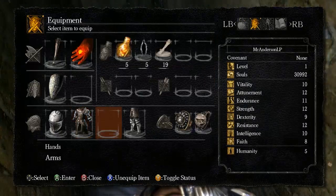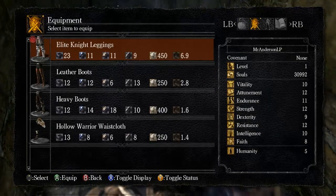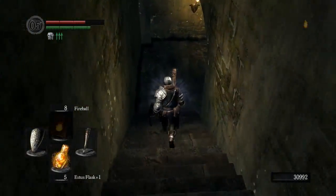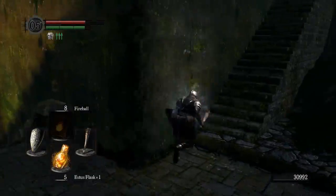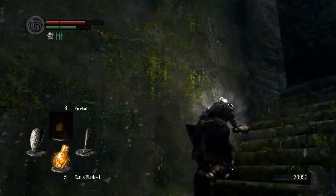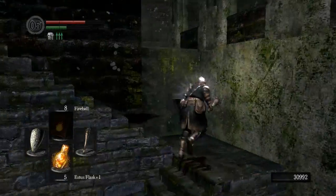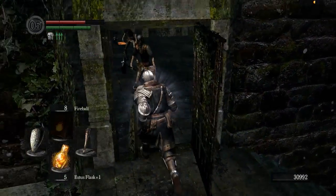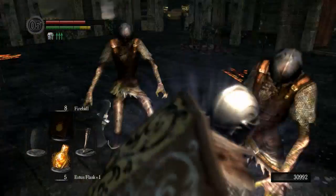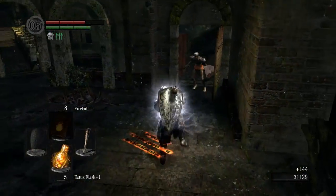We're gonna want some poise down here, so we're gonna tank up in our Elite Knight armor set. Plus, it looks absolutely badass. So before we do anything else, we wanna go up here and open up this shortcut. This will lead us right back to the bonfire where we began the episode. That's why I figured that was a good place to rest and I didn't bother going underneath the dragon, because I don't really wanna respawn there if I die.